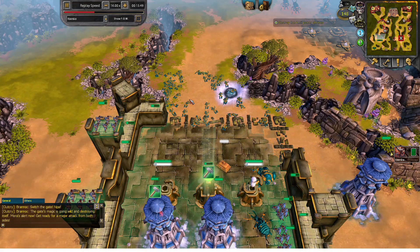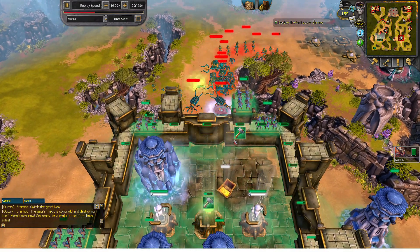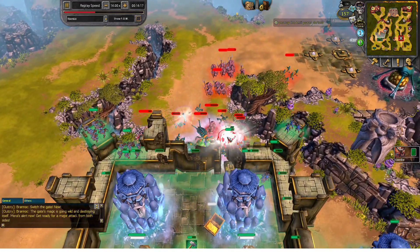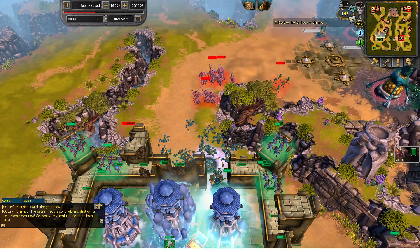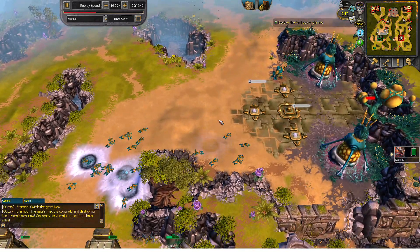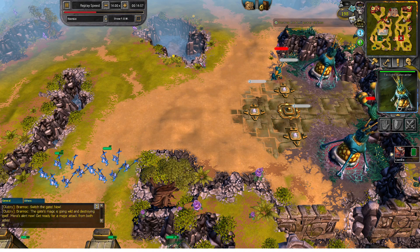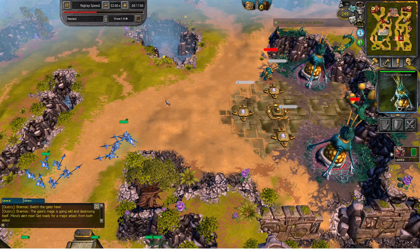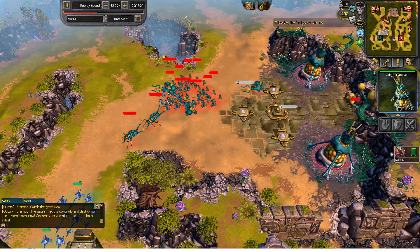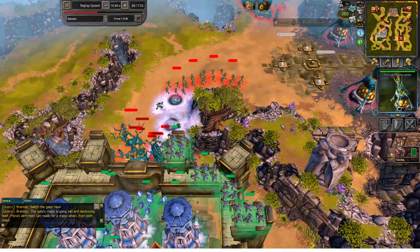Once you clear the enemy, quickly build up a whole row of cannon towers inside and outside the walls. Make sure to be observant of when enemies are coming through the minimap so that you know when to get rid of the twilight head caster. This is a pretty long game so I'll run the replay speed higher.